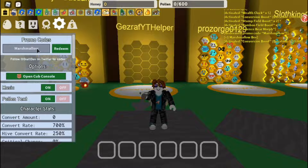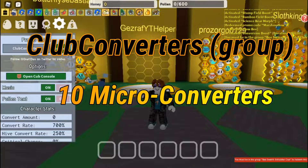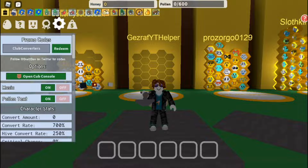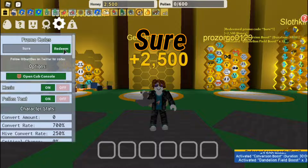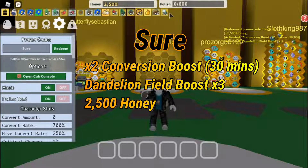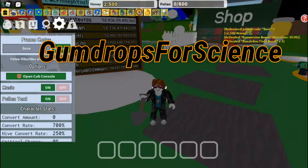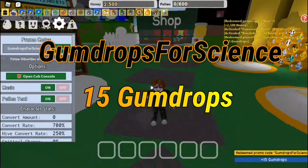The next code is 'clock converters', which is a group code. It gives you 10 micro converters, which is really good for starters. After that is the code 'sure', which gives you a lot of honey, a conversion boost, and a dandelion field boost times three.